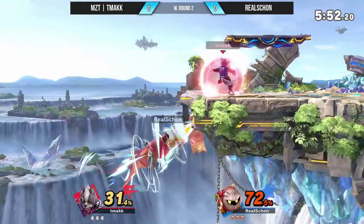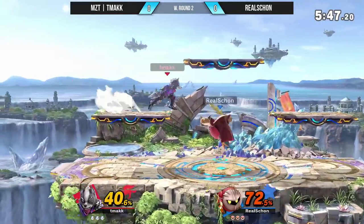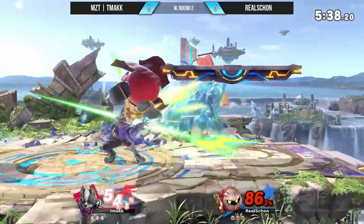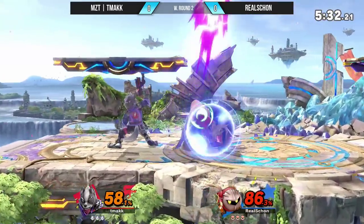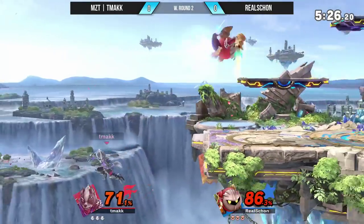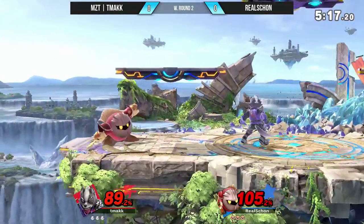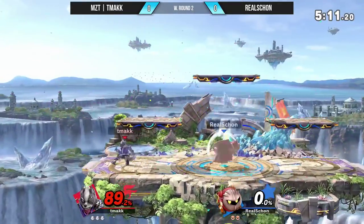All right, so Wolf and Meta Knight. We have ourselves a Meta Knight and a Wolf. Meta Knight is a character that I think is pretty decent at edge guarding. I was talking to S2H the other day and he was saying that Meta Knight has some of the best edge guarding in the game, period. And against a character like Wolf, it's kind of risky just like that, getting hit by side B. But you are aware of how Wolf likes to recover, because Wolf does mix it up with up B and side B.